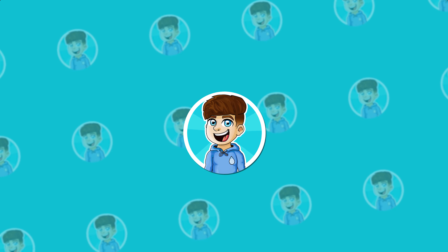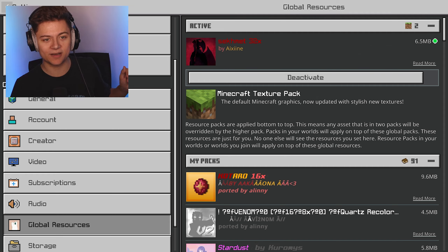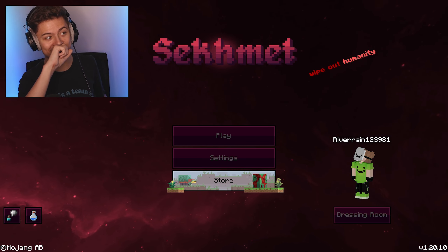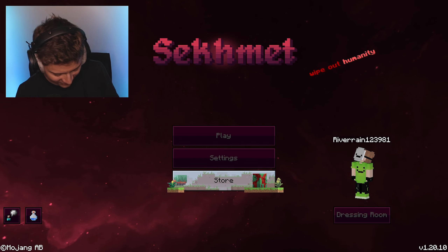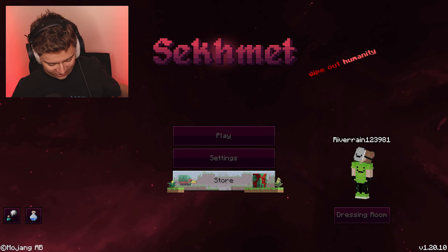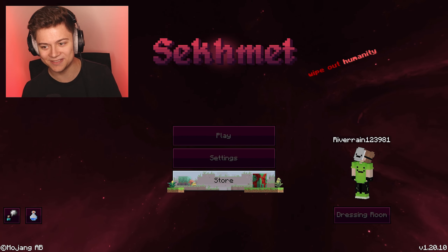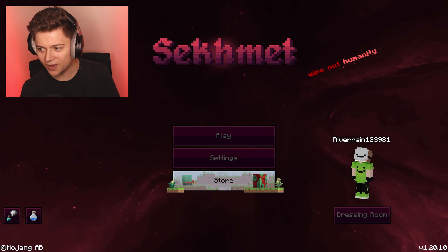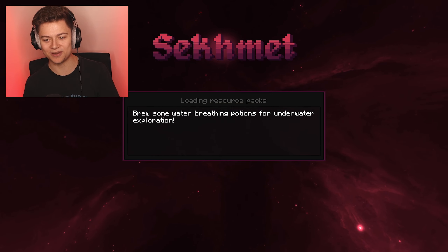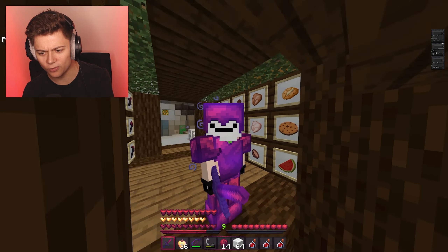Next up we have the Skemmet 32x pack, made by Axine. I'm super excited to check it out — it's 6.5 megabytes if you want to download it. This looks like a red pack. Whoa, this looks crazy — it literally changed to red on the first click, that's insane. The vibe has been set. It even says 'Wipe Out Humanity' on the pack — who made this? Anyway, let's press play and get right into it.